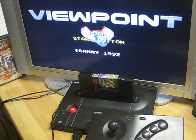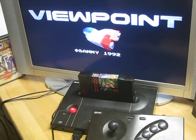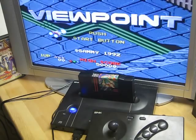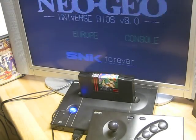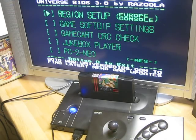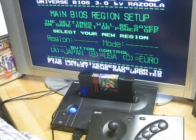But the special feature in this mod is the UniBIOS from Razzola. I can switch to it — it's a blue LED. And now it comes up. I can press the first three buttons, ABC, and I can enter the configuration menu of the UniBIOS. The best feature here is the region setup.